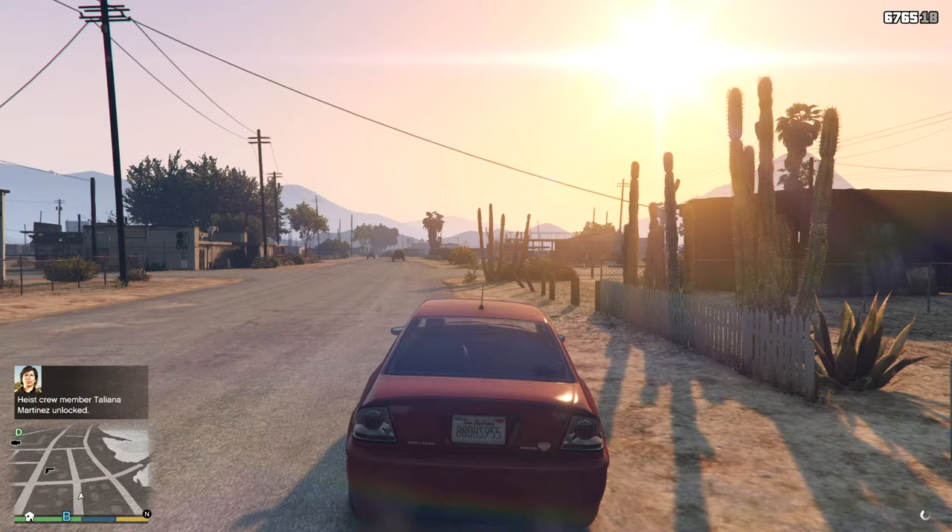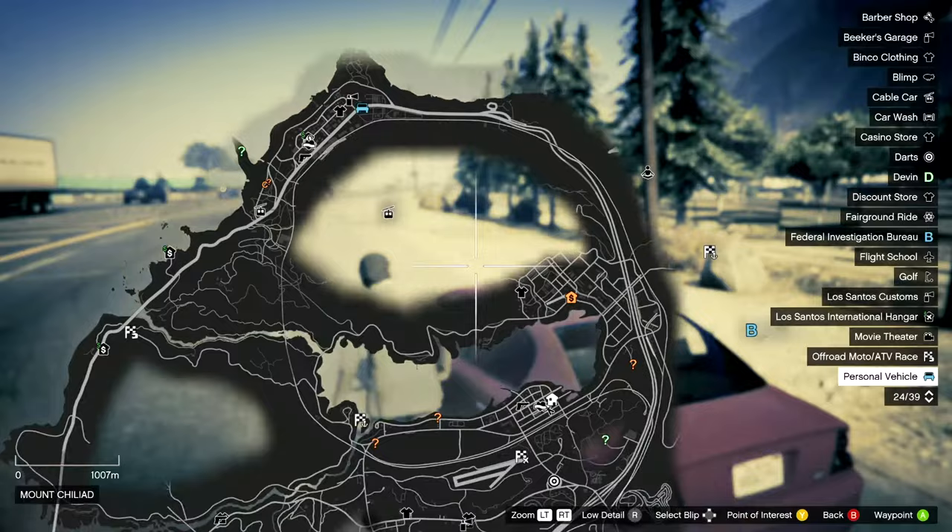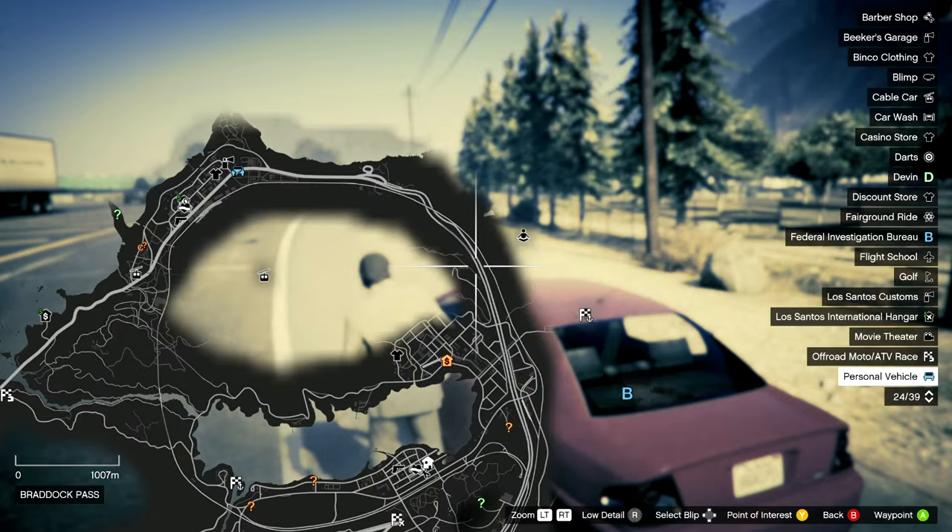Today I'll show you how to unlock her, so let's just get right into it. Taliyana can be unlocked at this location on the map, on the highway over somewhere around here. Just mark a location somewhere over here. You'll need to be playing as Michael and then start traveling into the same highway path.